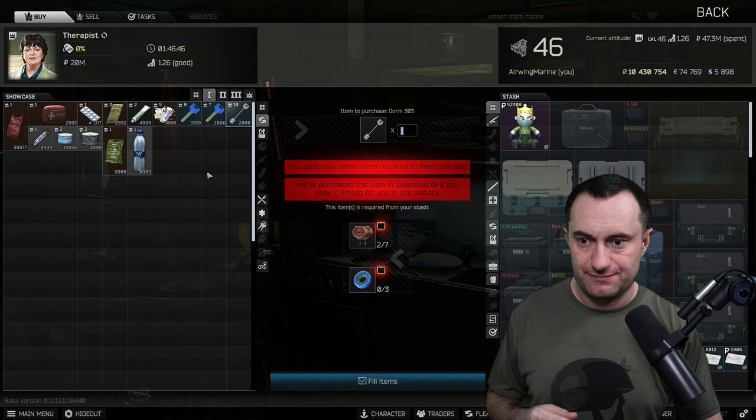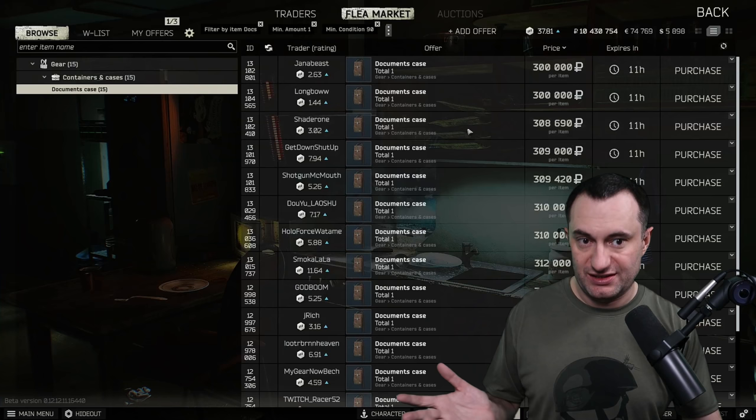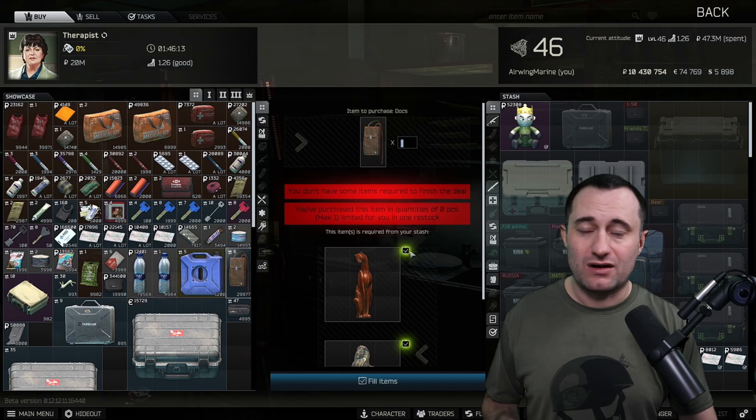At loyalty level 2 Therapist, there are two really big ones. First is the Documents case. This barter is always cheaper than buying it on the market — the Doc's case is going for around 300k right now, but the barter with Therapist using the lion, the cat, and the four horses is only about 180–200k. You're saving over 100,000 rubles doing this trade.